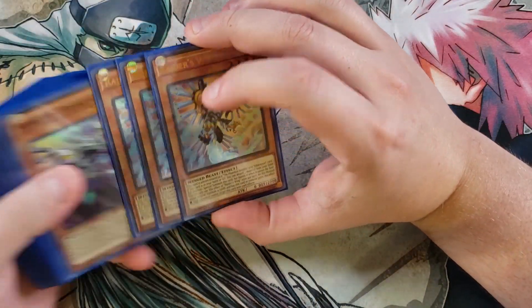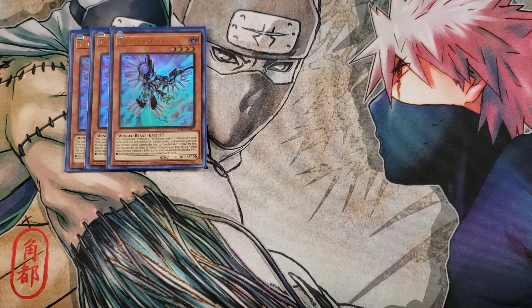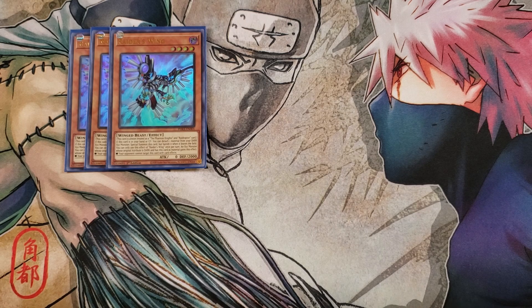First off, we're going to be playing three of the new Raider's Wing. This card is really cool and is probably, just for the artwork, my new favorite card out of the entire set of Phantom Rage. It's always treated as a Phantom Knight and a Raid Raptor monster. If this card is in your hand or graveyard, you can detach a material from a Dark XYZ monster and then special summon this card, but banish it when it leaves the field. You can only use its effect once per turn. An XYZ monster whose original attribute is Dark that used this monster as material makes your opponent unable to target that card with card effects — so it grants untargetability to the monster that used it as material.